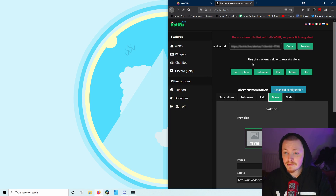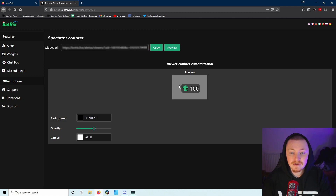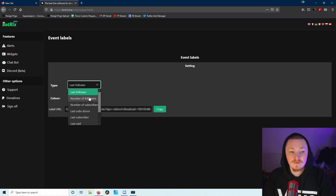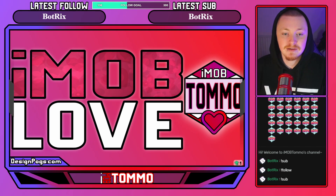There is a lot more to BotRix than just the alerts though. You've got a spectator account - inside OBS you just create a browser source, paste the link in, and that's it. They have some pretty cool tools: a view counter you can customize, follow goals, subscriber goals, mana goals, elixir goals, and labels. For example, latest follower and latest sub - you just copy the URL and paste it into OBS, and there you go. I even have my own little follower label up on my intermission screen.